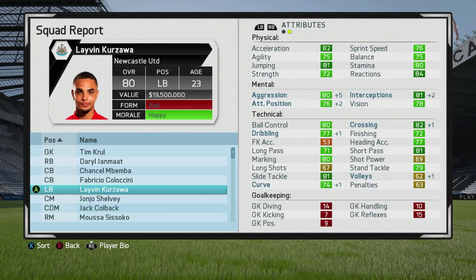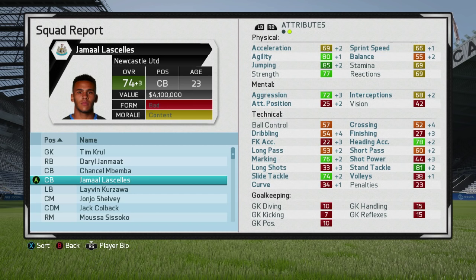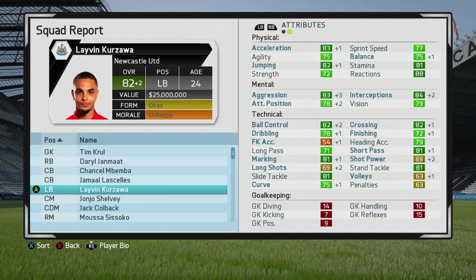Something tells me next season we're almost a shoo-in for at least one overall increase — hopefully a plus two. And we do actually get that plus two overall increase, which is great. Now 24 years of age, 82 overall. We see minor physical attribute growth, with the majority of the gains in mental and technical attributes — including a plus three in aggression, which is fantastic.